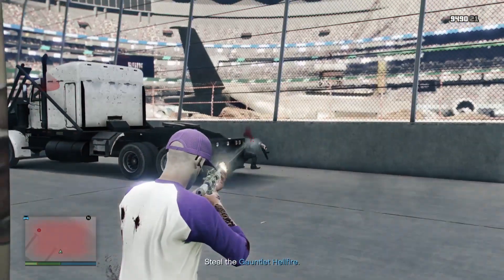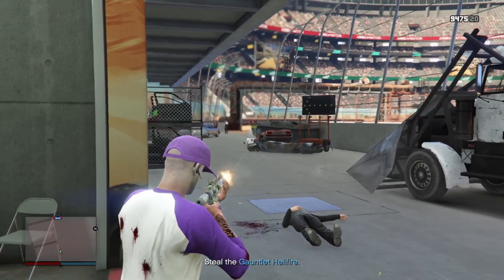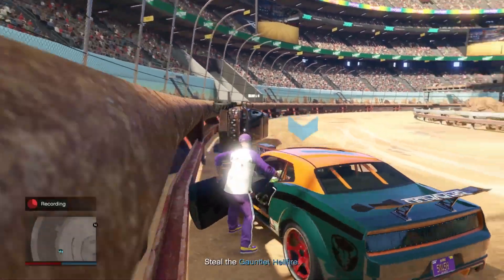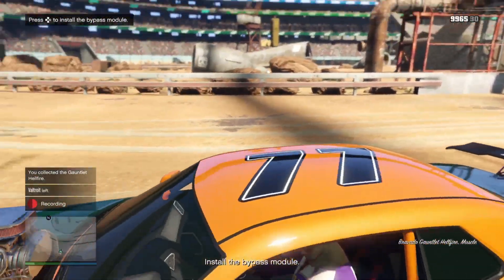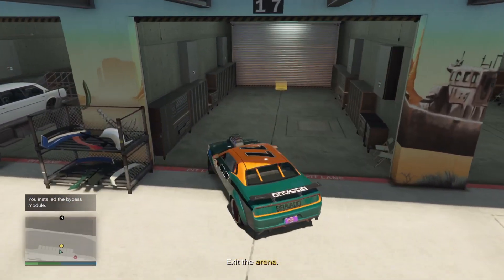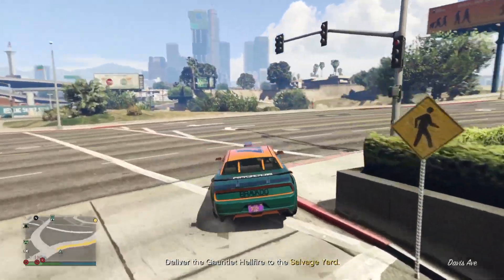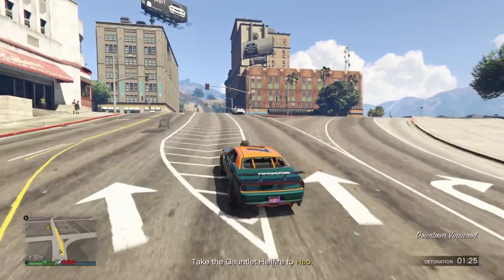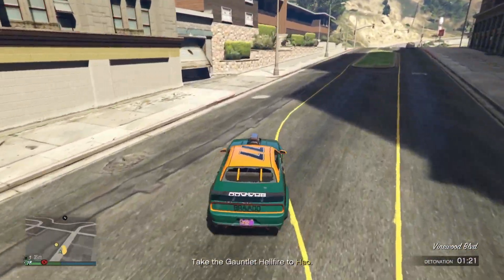After the EMP, you will automatically go downstairs. Kill some guards and then enter the arena itself — which is pretty cool because you never really enter the arena on foot. Go to the location of the Hellfire, get in, and drive around for a bit because you have to install the bypass module. After this, exit the arena. When you're out, it will say to take the car to the salvage yard, but there is a bomb in the car, so you first have to go to Hau to have him disable it.